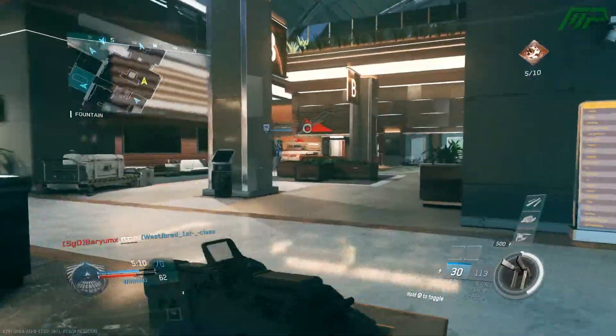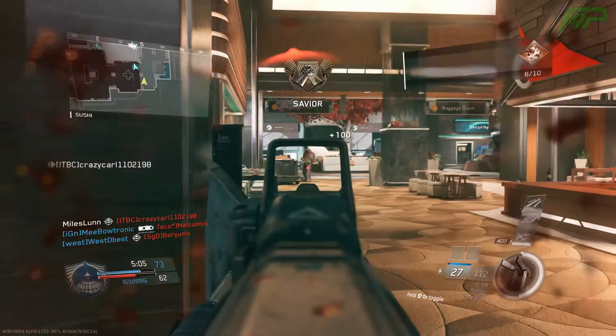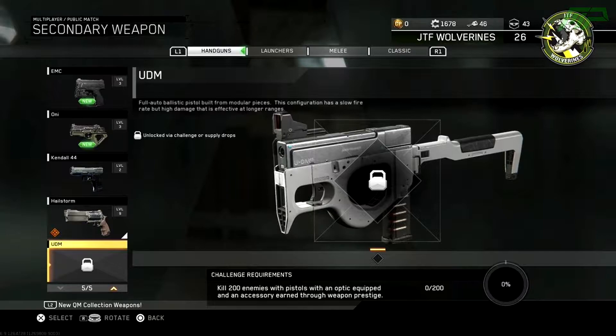You do need to Prestige the weapon first, so make sure you have that in mind. It may take quite a while if you don't already have a Prestiged Energy Rifle, but it won't take too long — probably a couple of hours to get yourself the RVN. As for the UDM, you don't get this pistol for free straight away even with the Season Pass; you must also complete a challenge to unlock it. The challenge is to kill 200 enemies with pistols.